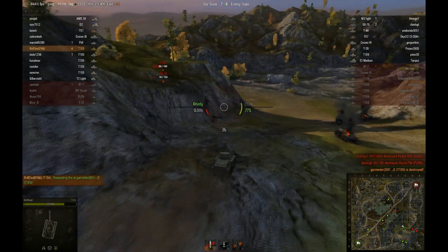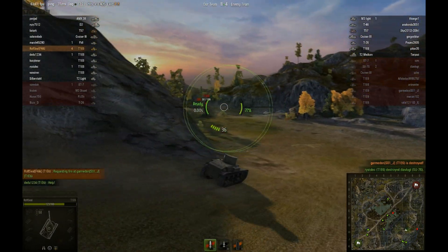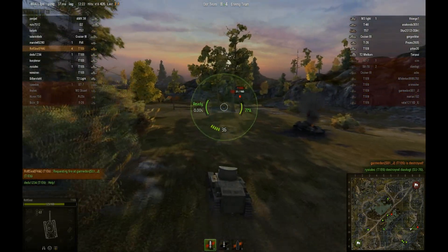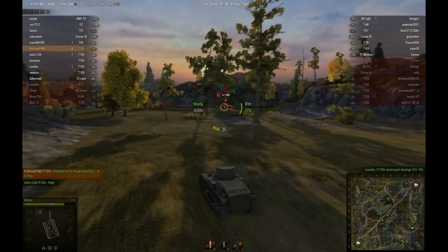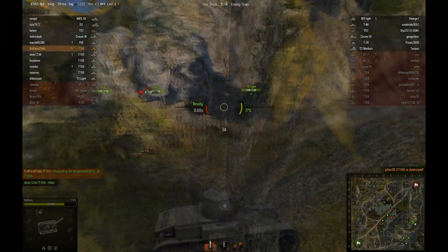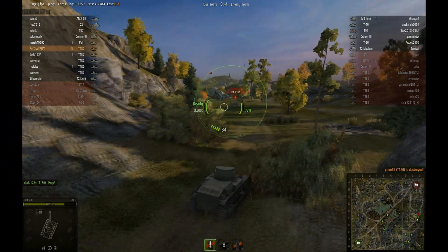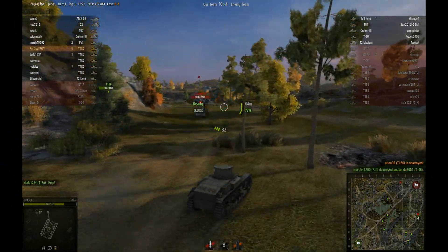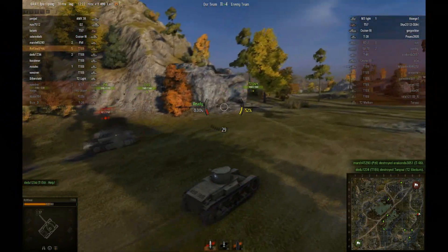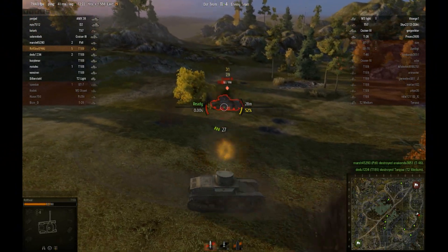I go for the reload and head down the hill. I magically manage to somehow hit this T1E6. I go for the reload. Luckily, because then a wild Cruiser 3 appears with a pom-pom. But it doesn't matter — I completely destroy him. We nailed it back!